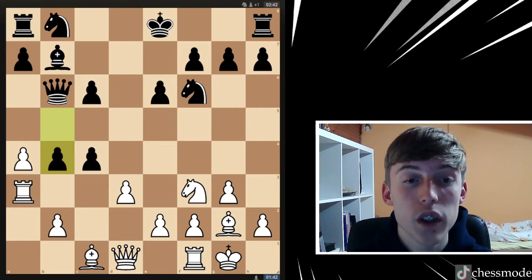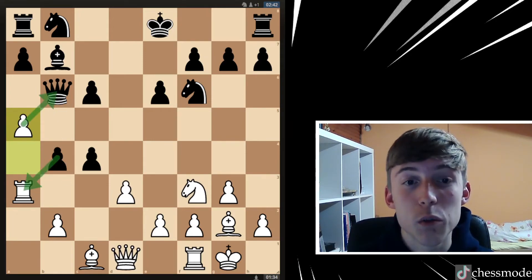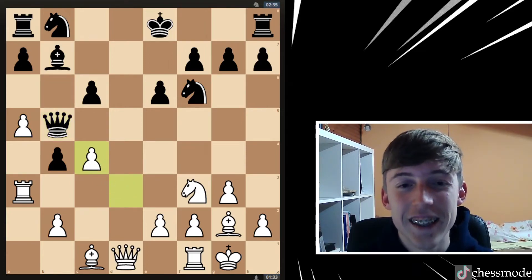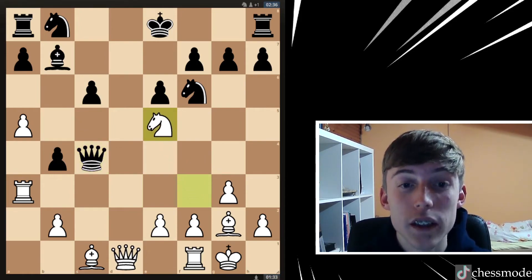We ignore all of that and just play a5, attacking the queen. He can't take our rook because we'd take his queen. So he moved his queen to b5 and now we just took on c4, again attacking the queen. He has to recapture the pawn, and now I played knight to e5.